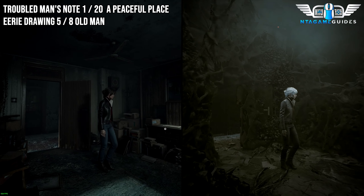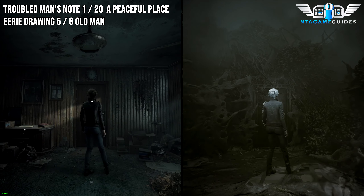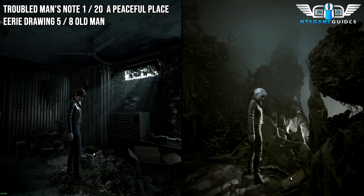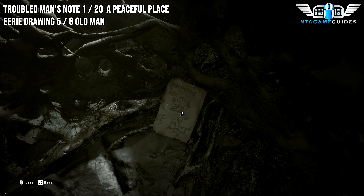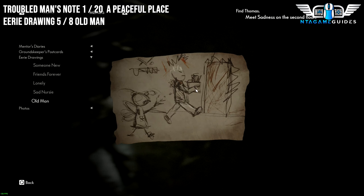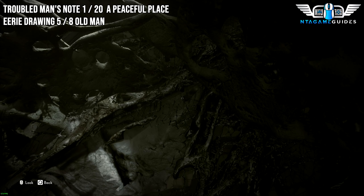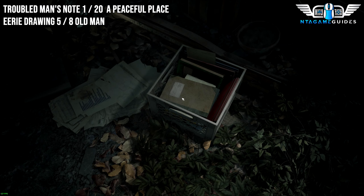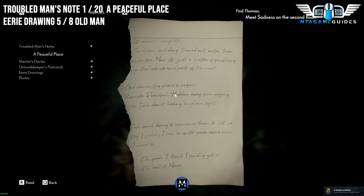For the next collectible — one of the first Troubled Men's Notes, one of 20 — go into the main room where the camera directs you. Ignore the door for now, keep going right, and interact with the floor. You will find an old man note. Also in your left form, you will find a Peaceful Place collectible as well.